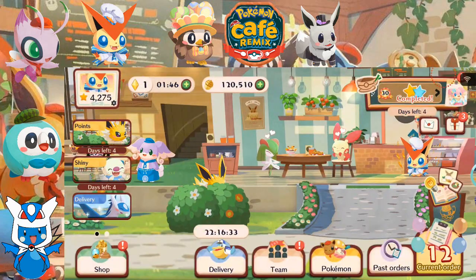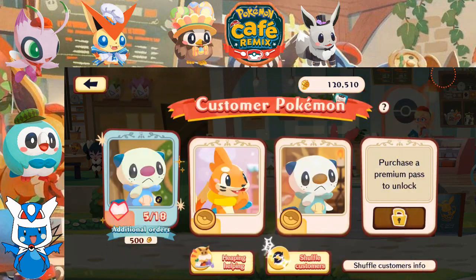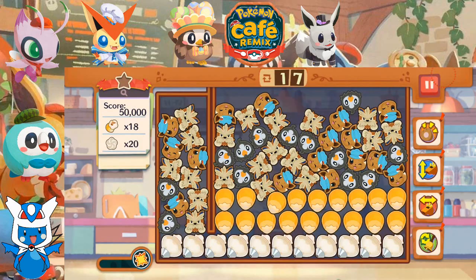That brings us to our 12th Master Order. Let's give another Heaping Helping and give this to Shiny Oshawott again. So we got a lot of popcorn with Mancino, I guess.